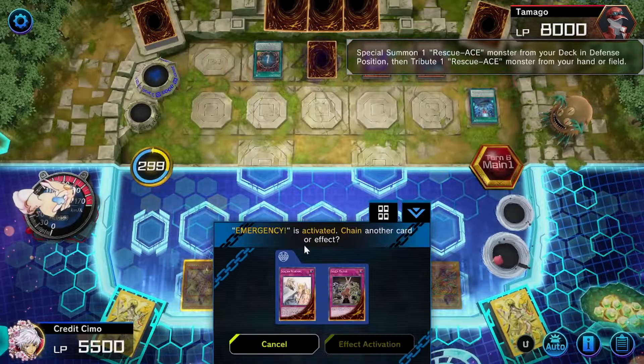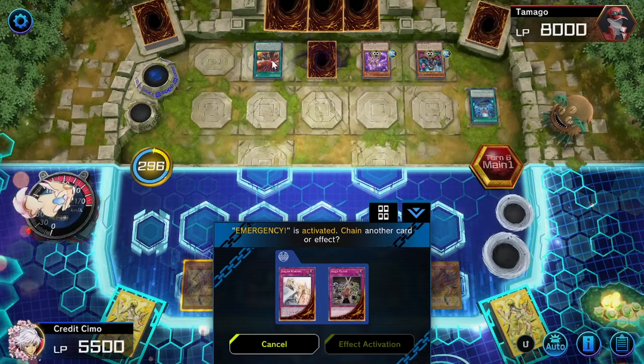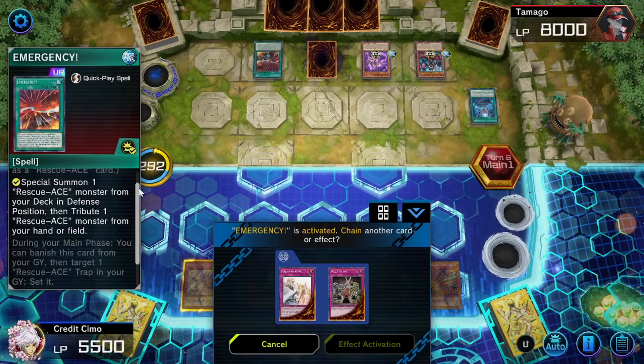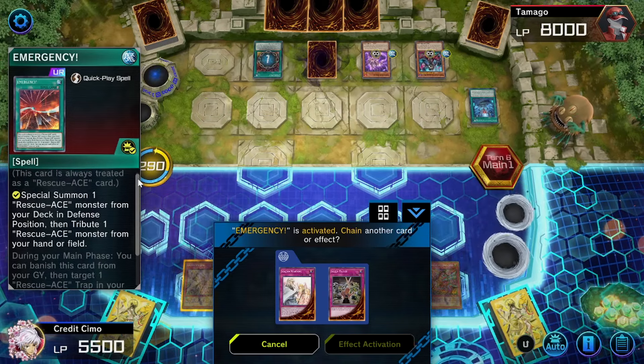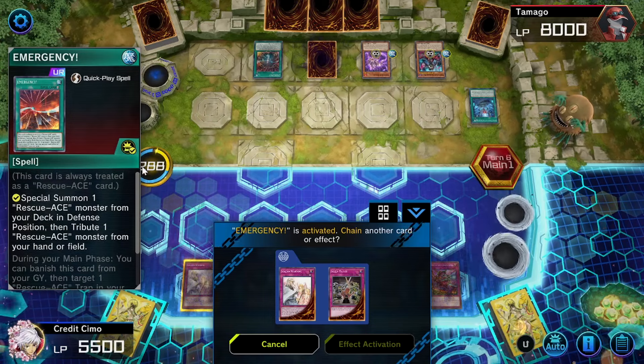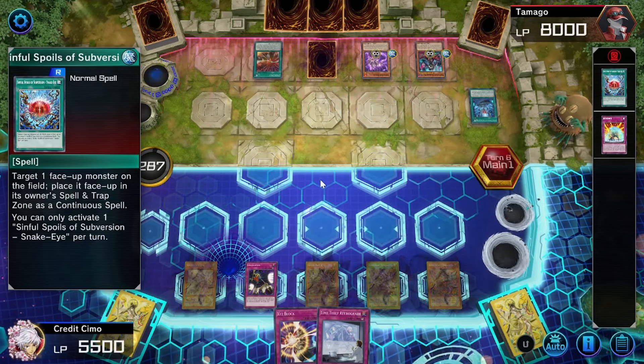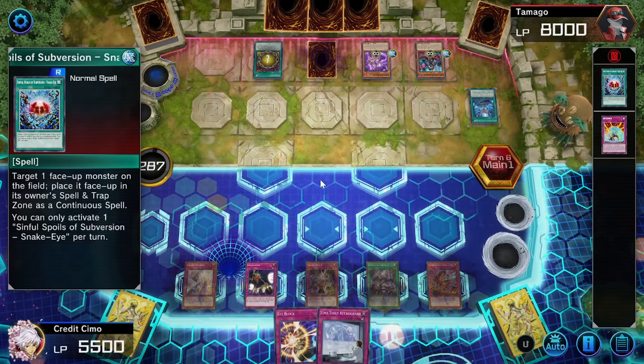Rescue Ace too — everything in here. Damn, I could Solemn warning that — Summon one Rescue, then tribute one Rescue. So whatever he summons is going to get tributed anyway, so I think I'm fine with that. But it does put a Rescue Ace monster into the loop. I'll save Solemn Warning for another summon, because it is 2,000 life points. This is not looking too fantastic for us.